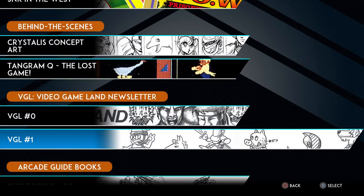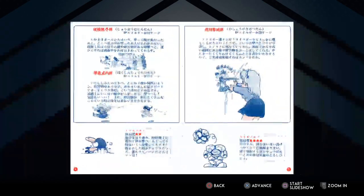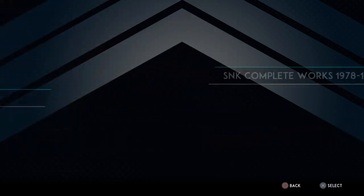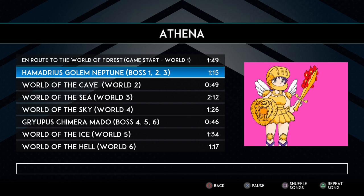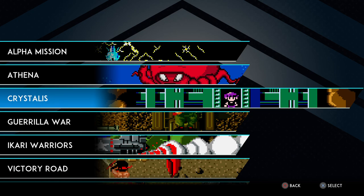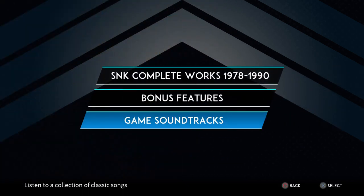Then you've got newsletters — when you click on these you get really cool hand-drawn stuff that looks like fanzines. It's all in Japanese but there's some cool artwork in there. You also get arcade guidebooks, like a guidebook for Athena and Psycho Soldier. On top of all that, you get the ability to play soundtracks. If you click on that, you can play soundtracks from quite a few of the games — Athena, Crystalis, Guerrilla War, Warriors, Psycho Soldier, and more. It's a really nice addition.